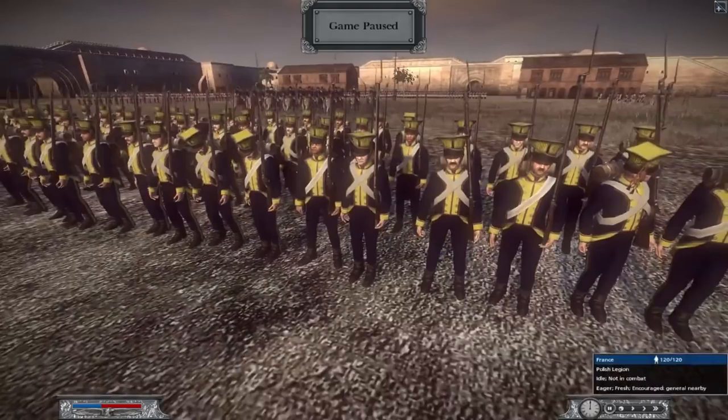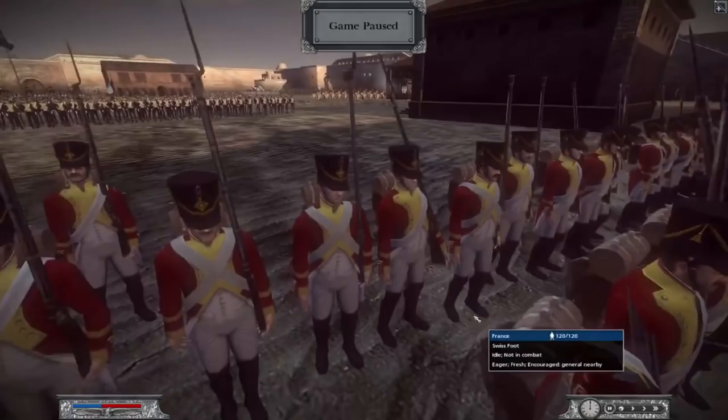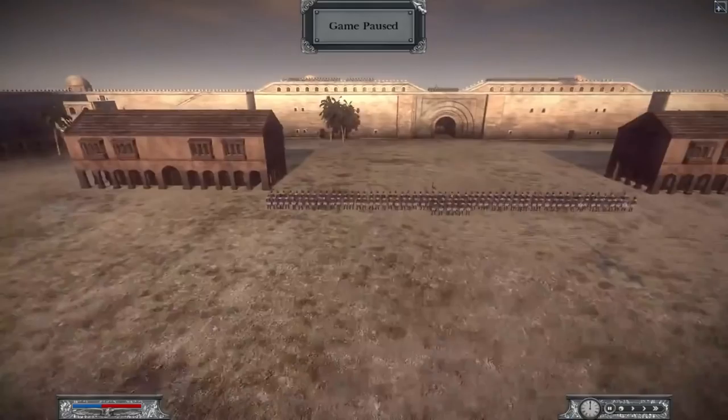We're going to quickly run through a few of the units and then jump into the battle. Me and Apollo are playing as the French and the Spanish. He's playing as the Spanish, I'm playing as the French, and we are defending this fortress. We have a whole bunch of Polish Legion, which I really like — I love their uniforms. It's not just French troops doing the fighting; I have a whole bunch of other nations fighting with me.